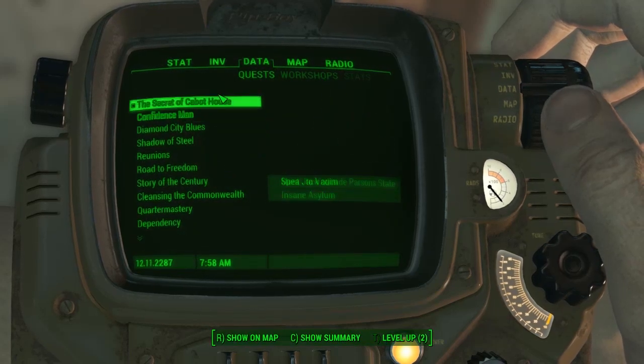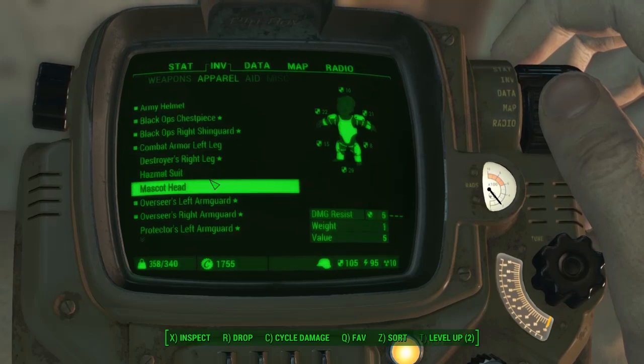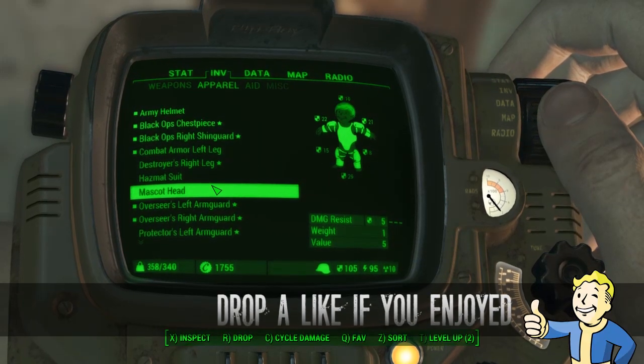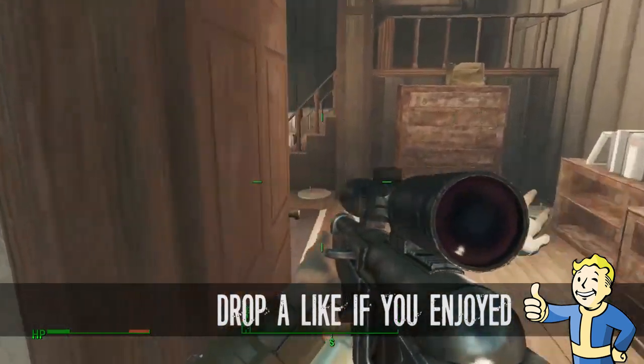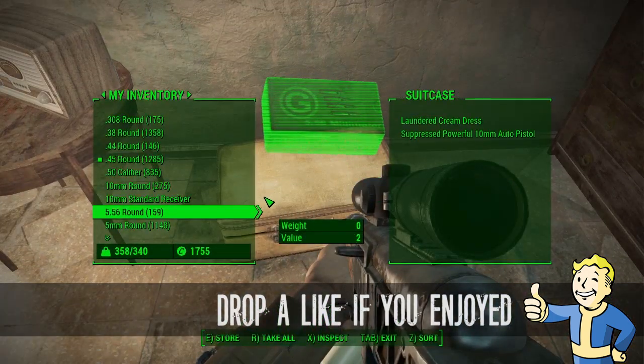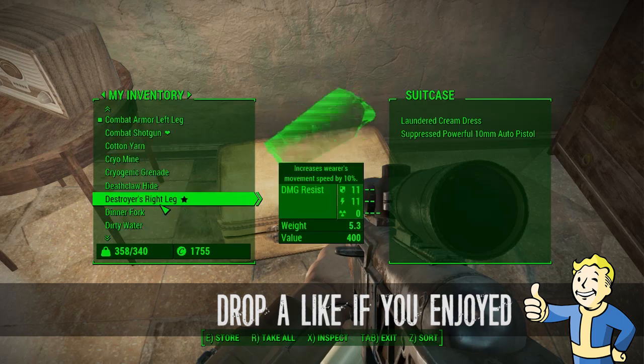That is another Fat Man location. I'm going to keep an eye out for as many Fat Mans as I can, because who doesn't like blowing things up. Thank you for watching everyone — that was another quick Fat Man location guide at the Cabot House in Fallout 4. I will see you guys in the next one.